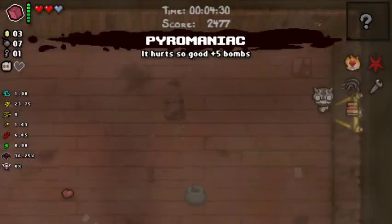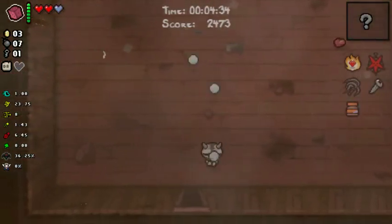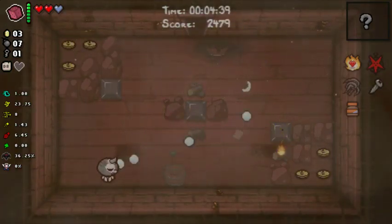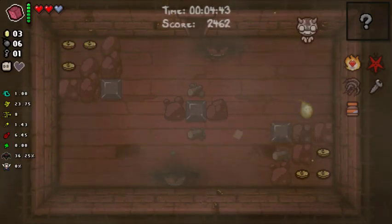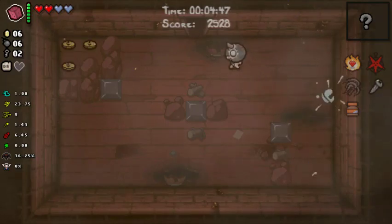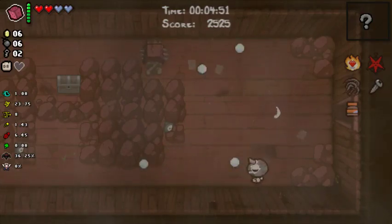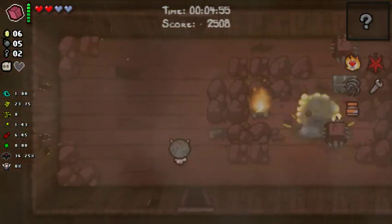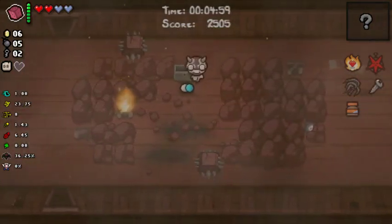I will take a Pyromaniac — just because it's a Pyromaniac. Honestly, the best reason to grab a Pyromaniac is that it's a Pyromaniac. I don't know why I'm bothering to actually stay away from the explosions if I've got Pyromaniac. We might go into that curse room. We might also grab this chest — we're just gonna put the bomb down.